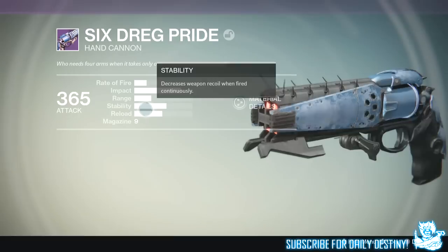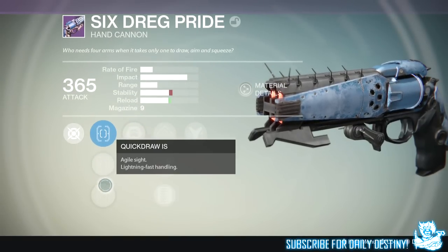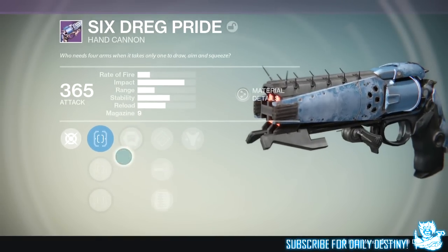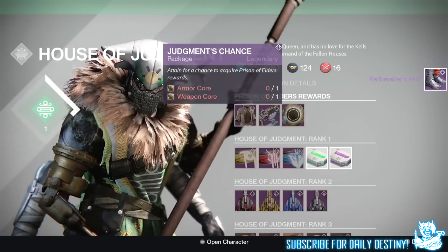Onto the fourth package, I got the Six Dreg Pride — a hand cannon. Mods are: unassisted kills with this weapon reduce grenade and melee cooldown, and this weapon has a chance to stun fallen captains. Not a bad mod whatsoever.